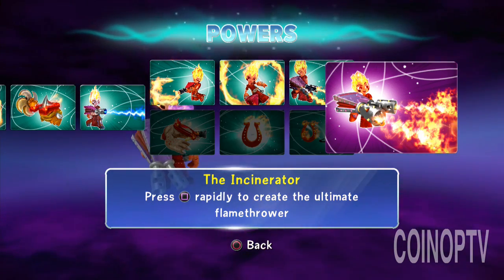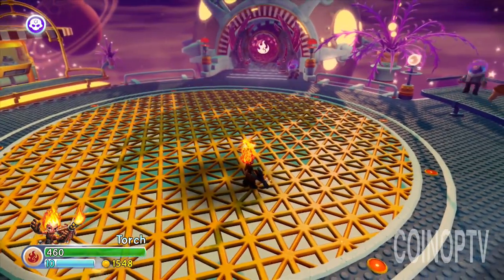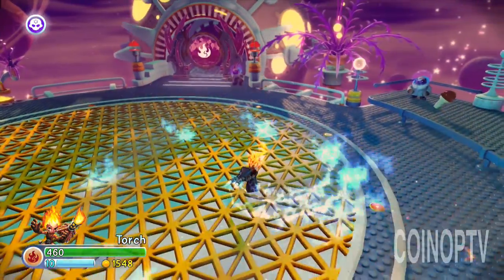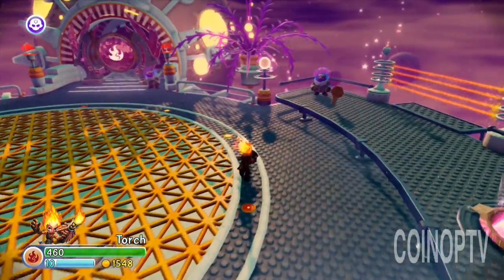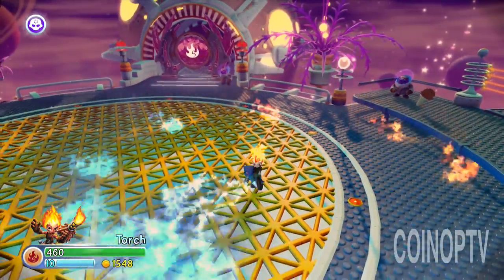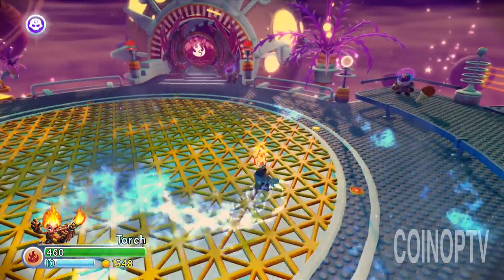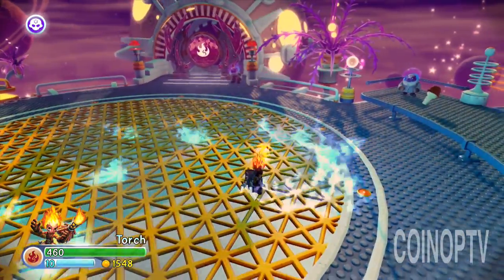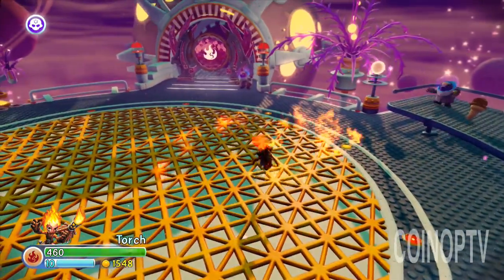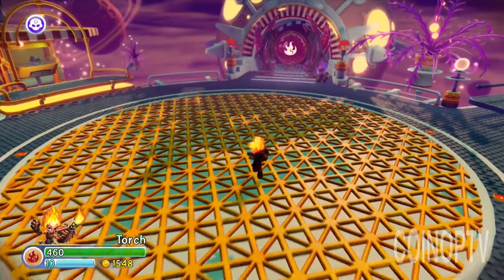Press square rapidly to create the ultimate flamethrower. Let's check out some of Torch's gameplay. I think her figure looks great. She's a little slower than I'd like with the powers and stuff. Here's one flame, and then if you hold it down, it sort of turns blue. I don't know how many guys play the old Ratchet and Clank games, but there's a lava gun that Ratchet would have — this reminds me a lot of that lava gun. You just kind of pour out fire on dudes. It's really great. Here's the Hair Whip. You can see it gets a pretty good radius.